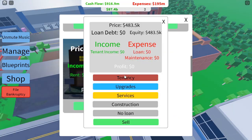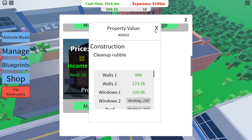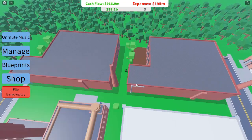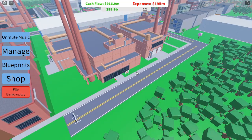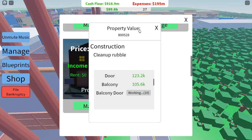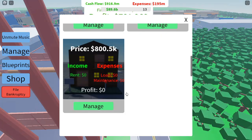Hire services to boost value. Hiring services for a property increases its equity faster — it's a good long-term investment, especially if you plan to hold the property for a while. Sell once equity doubles: keep an eye on the equity of your property, and once it doubles or reaches a substantial gain, sell it and invest in a larger property. This flip-and-grow strategy helps you scale your wealth rapidly.